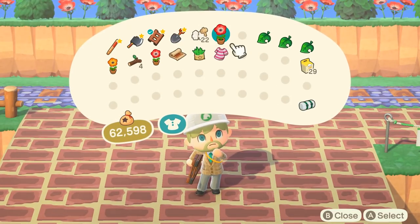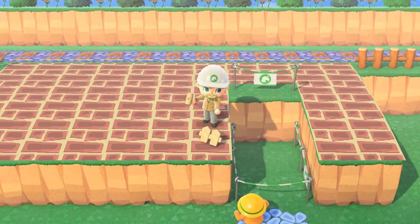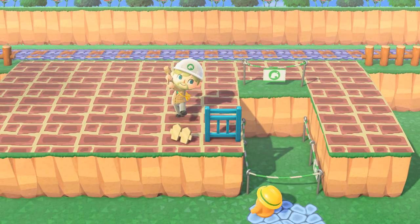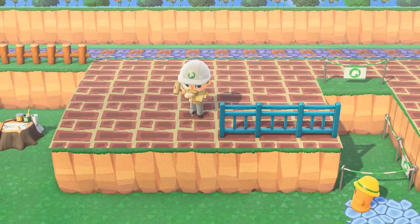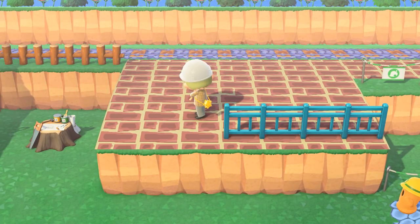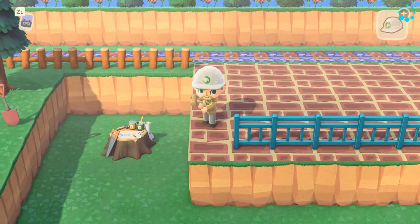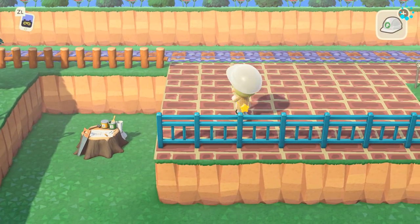Now let's make the railing. For the railing I'm choosing the iron fencing. I think it looks like an updated version of the original Animal Crossing fencing that went here — it's the closest thing I could think of. So let's just line the border of this whole thing with some iron fencing, and then we'll start decorating.